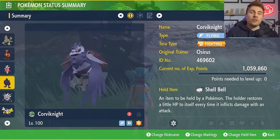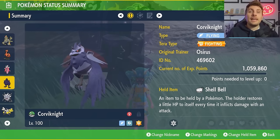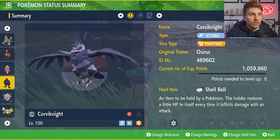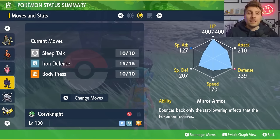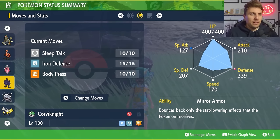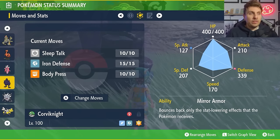Next, along the same lines — if we do see a lot of Fake Tears, Charm, and Baby-Doll Eyes from the Eevee — Corviknight is a great Pokémon to take advantage of in this raid as well. We've got the Fighting Tera type, Shell Bell as the held item, level 100. The moveset for Corviknight is Sleep Talk, Iron Defense, and Body Press — I don't feel like you need anything else there for this particular raid.